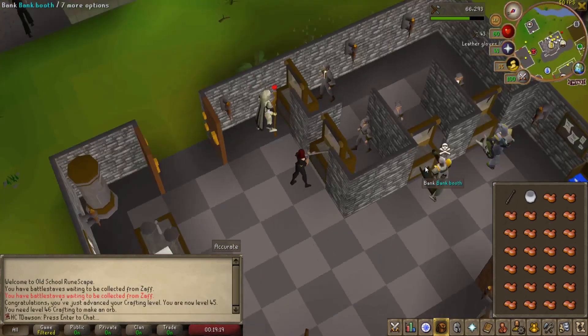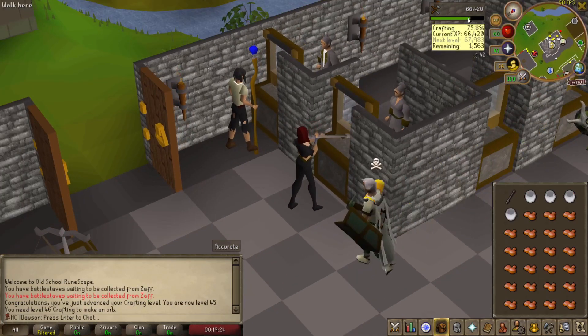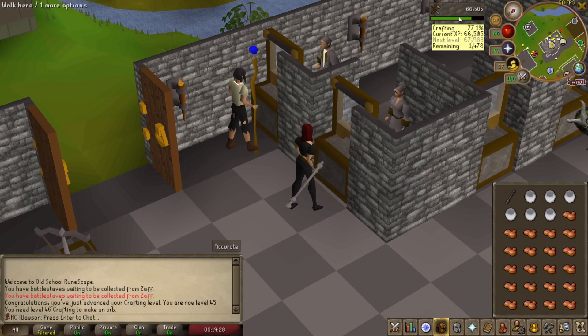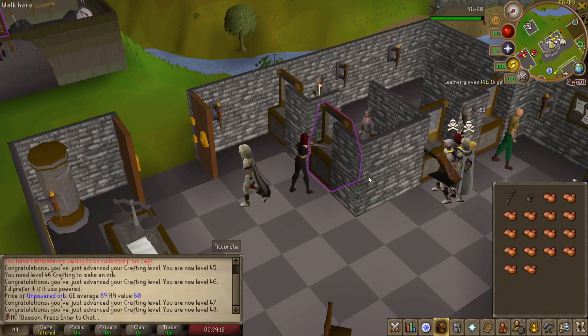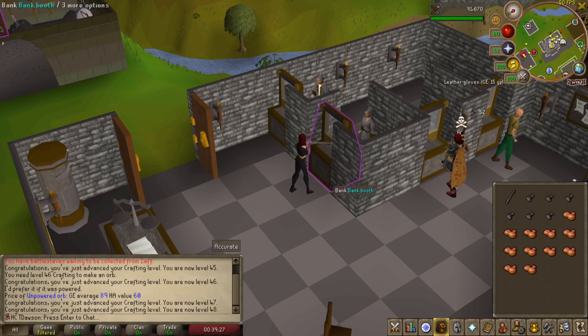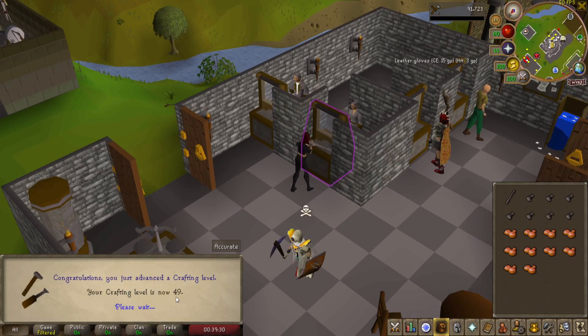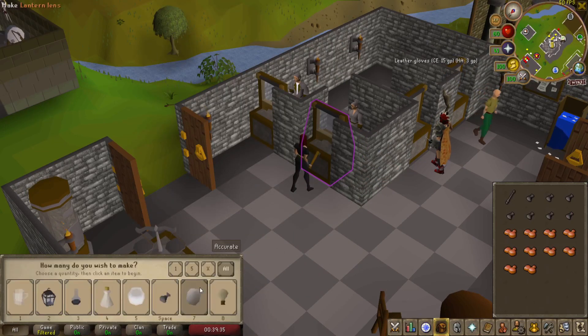We have a goal in mind too — we're not just sitting here getting random crafting levels. This is my last inventory and it should get us a level up. As you can see I've gotten three levels so far, so the majority of the XP is from crafting this. And there we go, 49 crafting. We are one short of our goal, but I'll still find a way to get that.